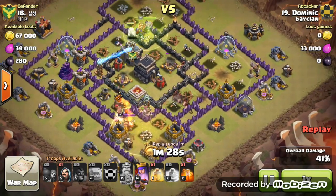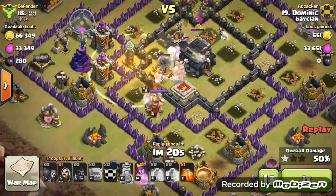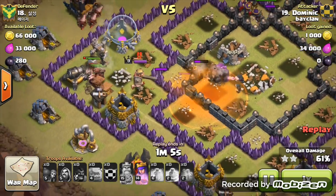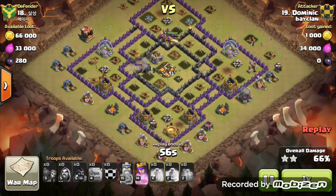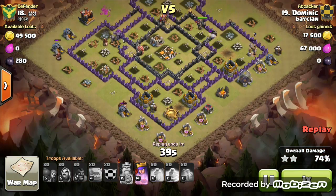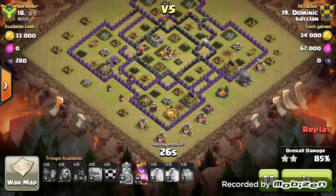The only remaining concern is near the air sweepers, but there are no giant bombs there, so we save the final heal spell for that last corner. The hog riders run in and the heal spell protects them nicely from the wizard tower. A poison spell goes down on the enemy king to slow him down while the wizards chip away at him. Spring traps do take out quite a few hogs — you can't really predict spring traps — but there are still so many hog riders left, the enemy king goes down, and it's turning into a beautiful three-star attack with about five or six hogs still standing.